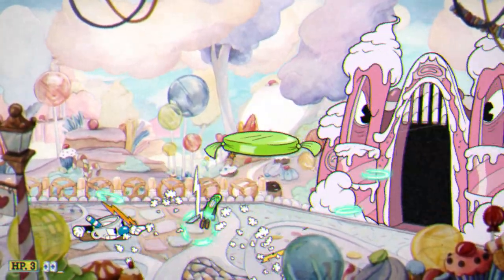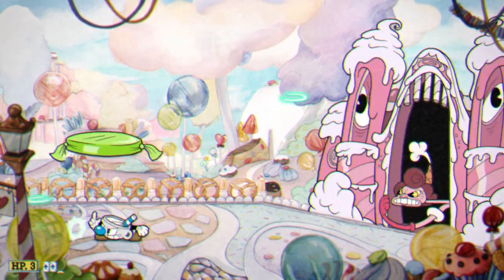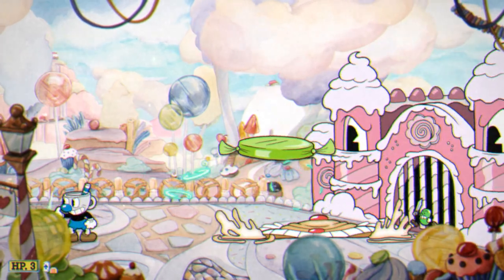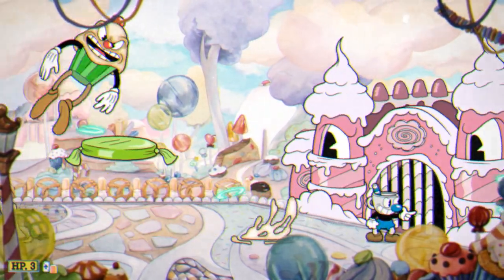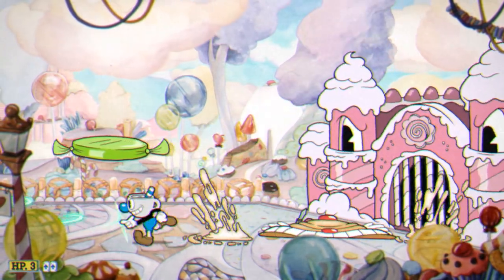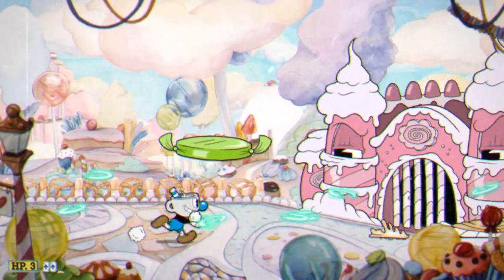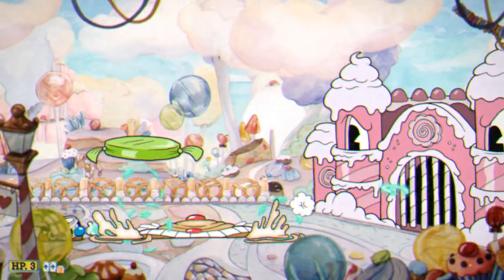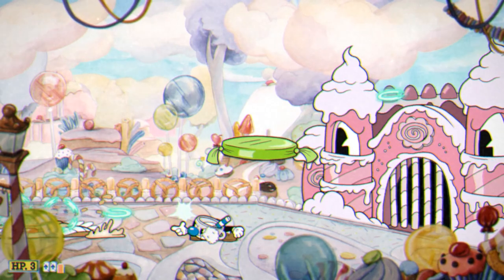The only boss that can actually be somewhat difficult here is Mufsky. The reason is because he attacks in a very awkward manner and makes it pretty difficult to land your shots consistently, let alone not get hit. To be completely honest, the best thing that can happen during your S rank attempts is to hope you don't even get Mufsky, as that makes this way easier.